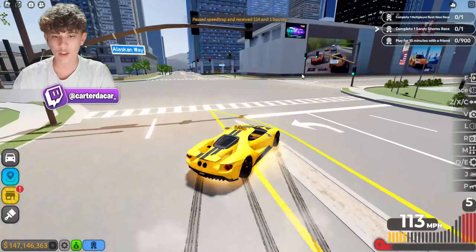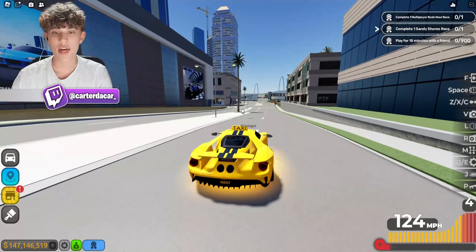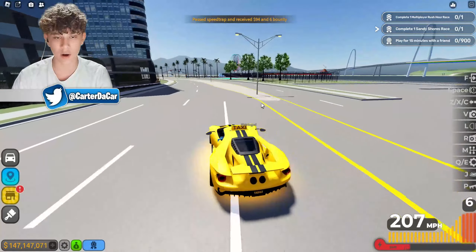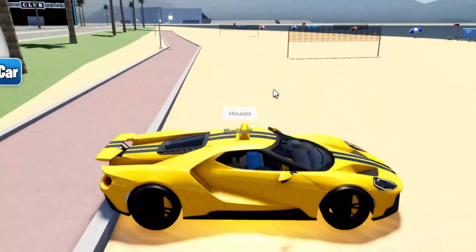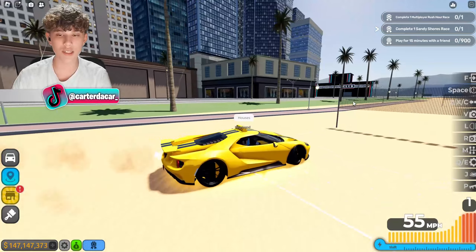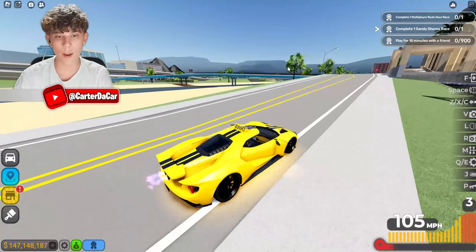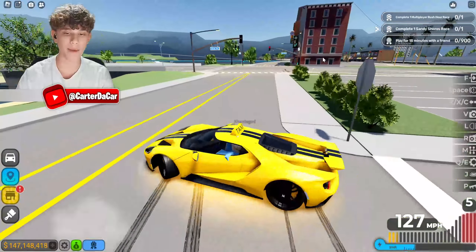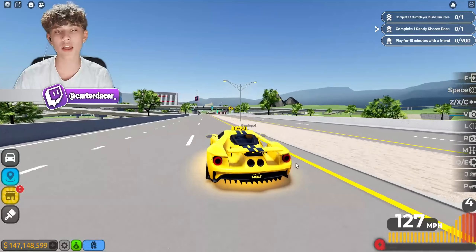We hit a light pole but it's all good. The pier should be coming up — there we go, pulling on in carefully. He finally replied: houses! I wasn't even going the right way. Now we're on our way to the houses — popping a big drift, very clean.